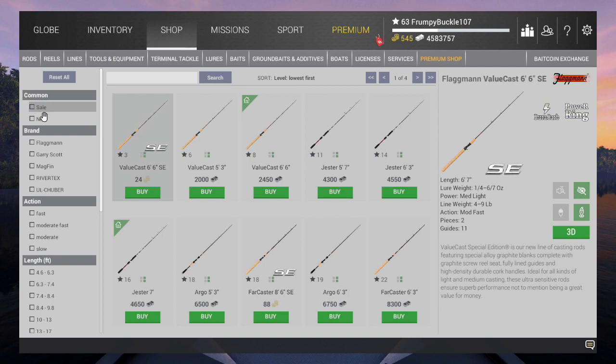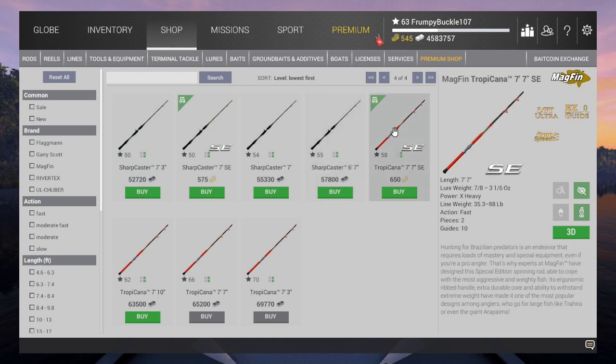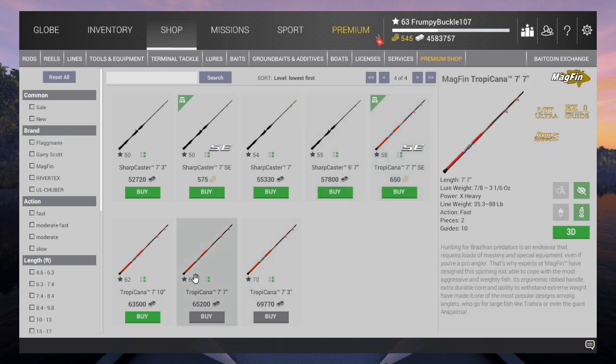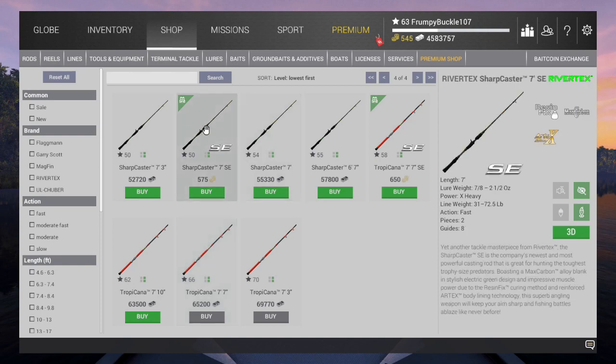Moving along to casting rods. In the 50s you have the Sharpcaster 7-3, the Sharpcaster 7-6-7, and the Tropicana. The Tropicana Gold is really the level 66 Tropicana — that's the best rod in the 60s levels. The Sharpcaster 7 right here is the best in the 50s. It's going to throw the farthest — 72-5 — it doesn't have the same weight ceiling, but with 2-5 to 2-1-5 ounces you're going to throw farther. That's why it wins.